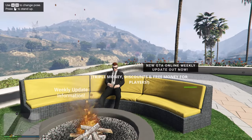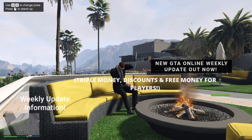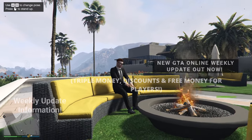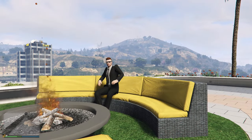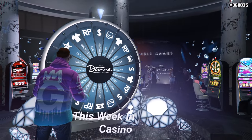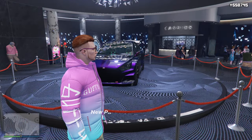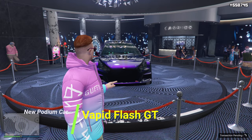Welcome back to my channel. In today's video I'm going to be going over the entire GTA 5 Online weekly update. Starting off with this week's lucky wheel vehicle inside of the casino, we are going to be having the Vapid Flash GT, which is a pretty cool looking SUV vehicle, so make sure you spin the wheel this week and hopefully you win it.